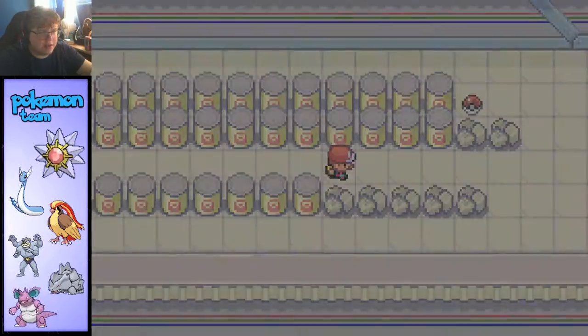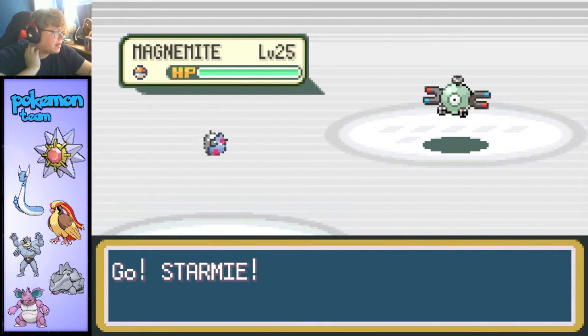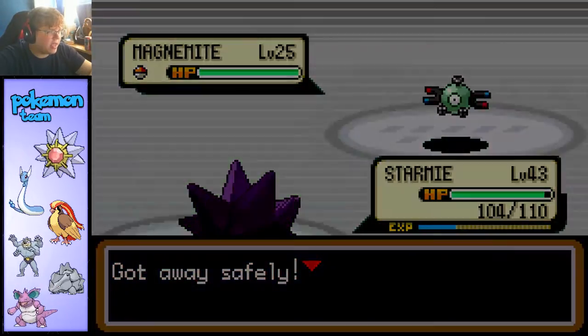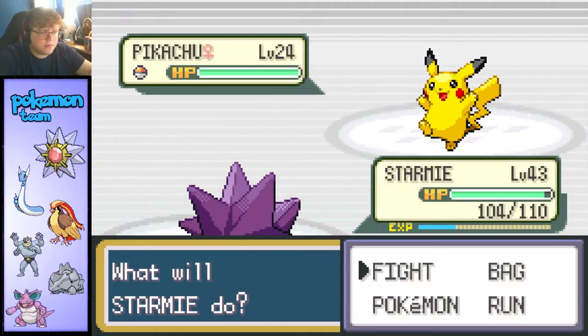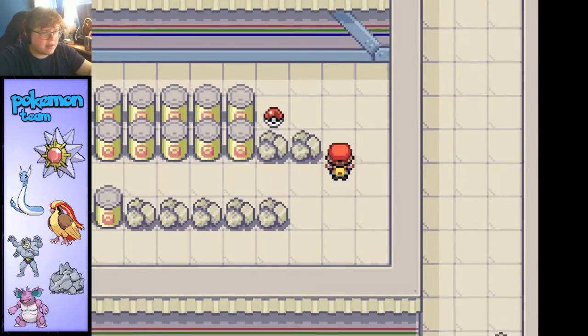I'm just gonna try to get to that item, but the thing is I don't want to use a Repel either, because I'm looking for a Magneton — not Magnemite. Actually, maybe it is a Magneton. I'm thinking Magnezone is the third evolution, so once I encounter the Magneton I'm just gonna use a Repel. But I want that Magneton first.